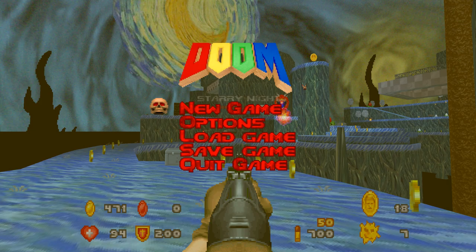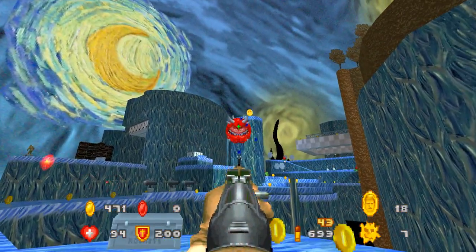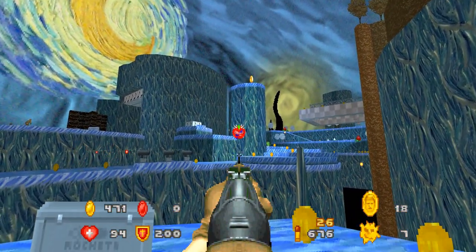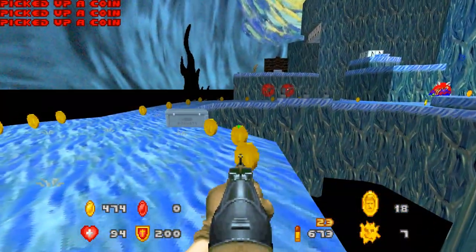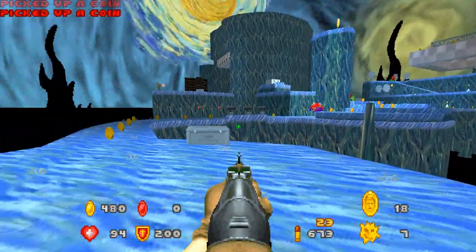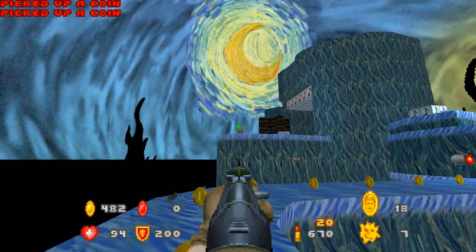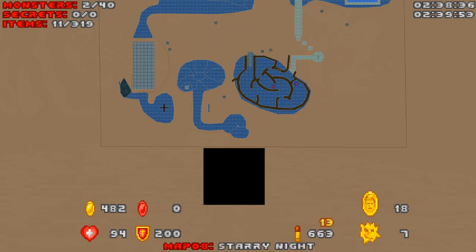Let's go ahead and get busy here. I do have to dodge rather quickly because of the cacodemons — or just cacodemon, he's by himself. There's a lot of coins around here. I want to kill you first — I'll kill you before I look at the map. So yeah, this is Starry Night, map 8. There are 40 monsters and 319 items. My goodness, that's a lot.